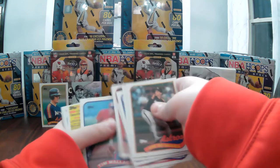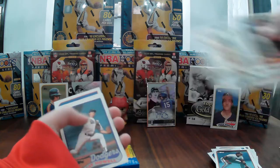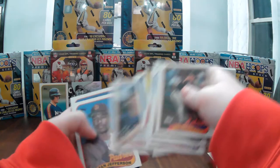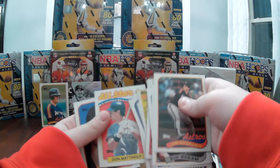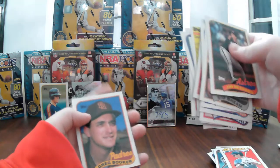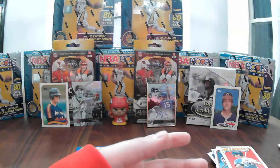Kevin Seitzer for the Royals — like him. Red Sox team leader card. Don Mattingly all-star card. I feel like we already found one of his cards in Greg Booker — I think we might have already found one of these from the beginning.